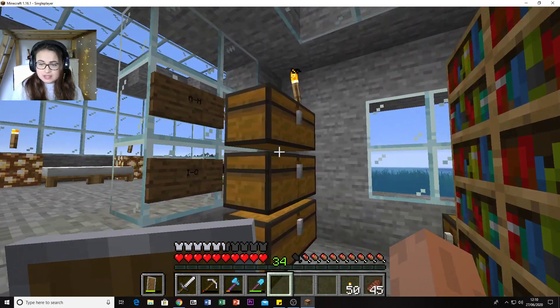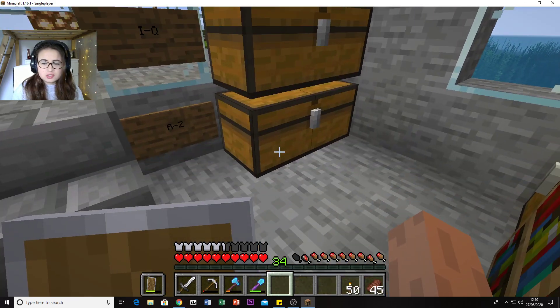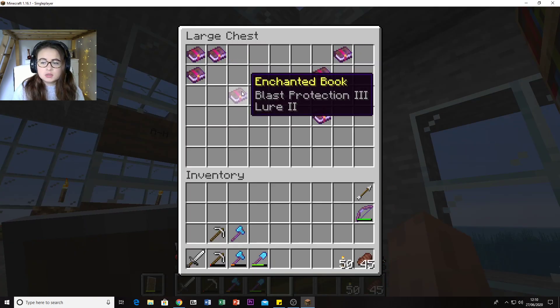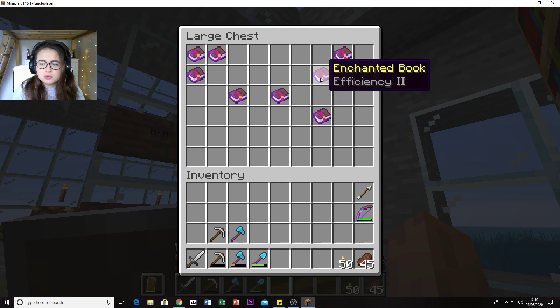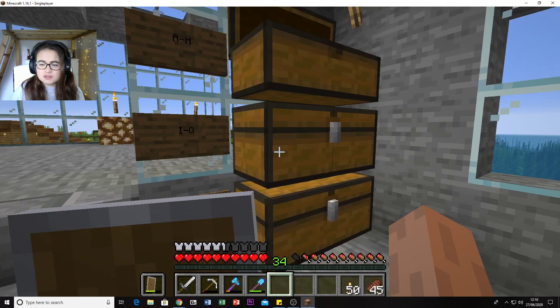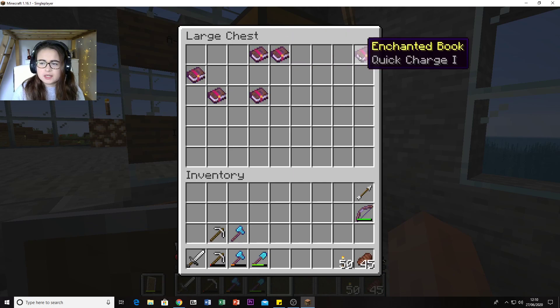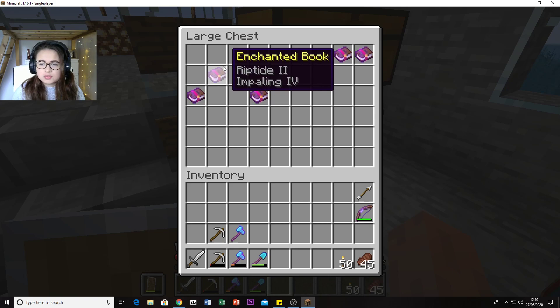As I showed you last time, we organized our enchanting books alphabetically. We have some more enchantments - Blast Protection 3 and Lure 2 are new. Knockback, Lure, Piercing, Power - I think Piercing 3 is new - and Respiration 3.